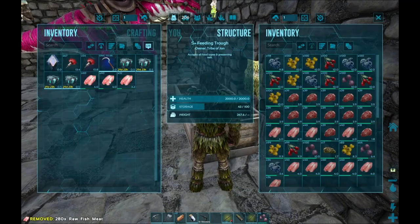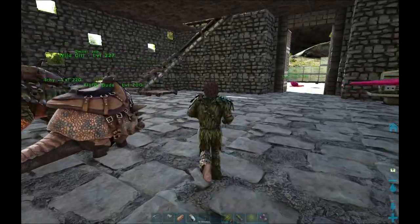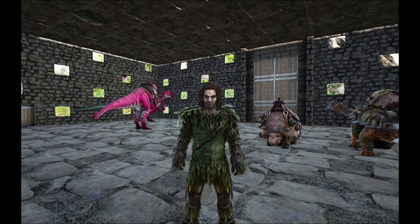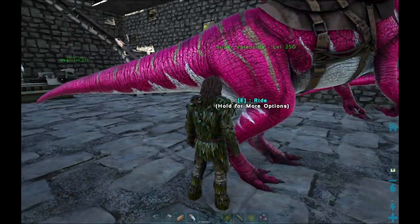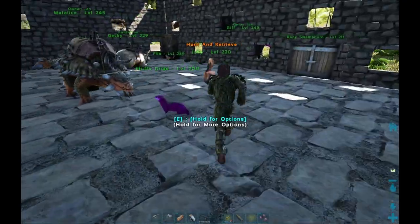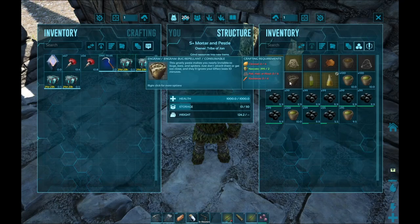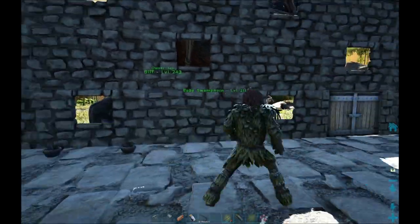I do have fish. I wanna head back up and go ahead and get our second artifact — the artifact of the clever. I need bug repellent first, which means I do need to head back to the original base, because I need crops for that.